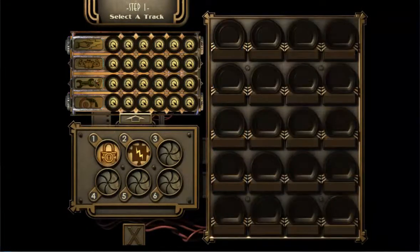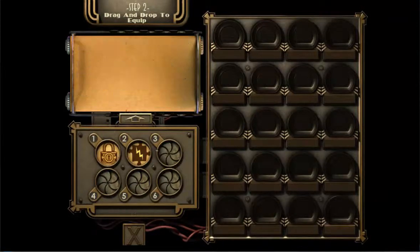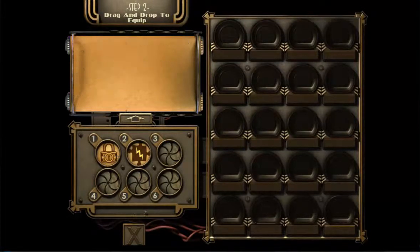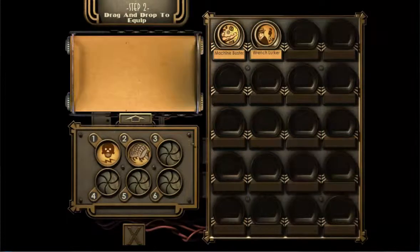Something I did when I played this the first time was press R after I had emptied a body, and you can't do that — that just makes you reload, which made me waste so many EVE hypos. So that was quite annoying.